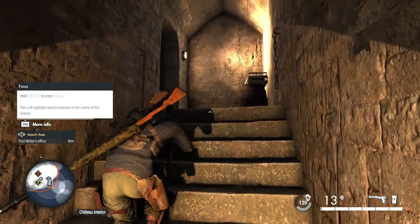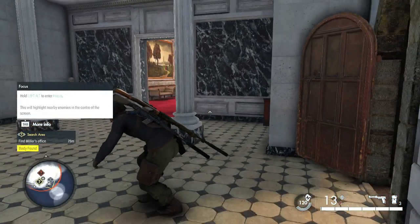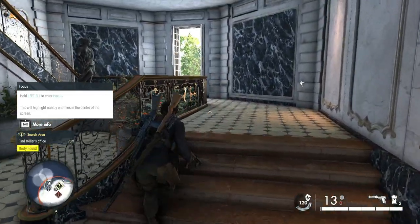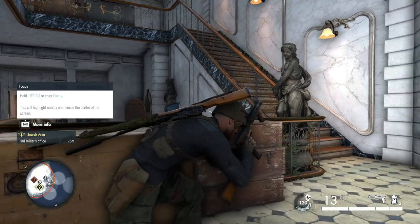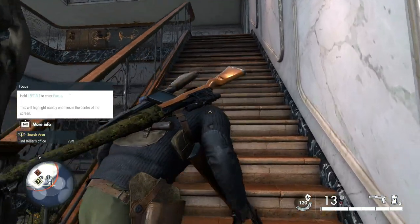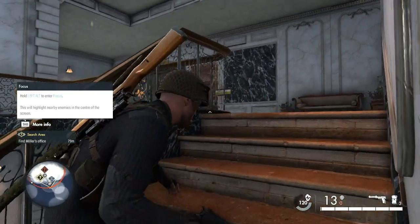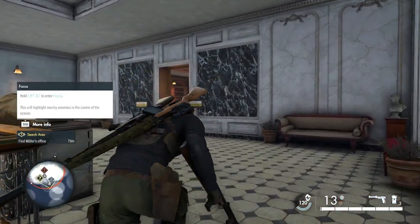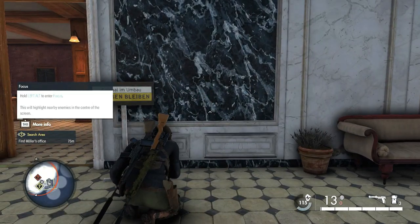We're in a couple of seconds of black screen there — that's an editing issue, I'm new to editing. Now for the second mission, you will be unlocking the Karabiner 98k, basically a standard German bolt-action rifle that each rifleman and sniper carried. On completion of the mission you will also be unlocking the Mark IV.